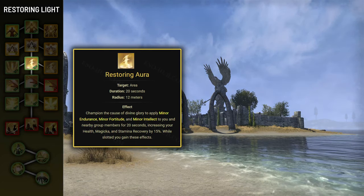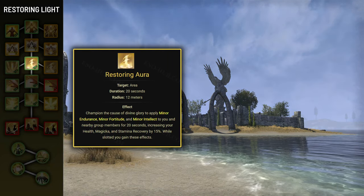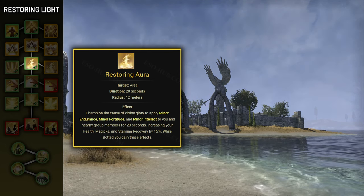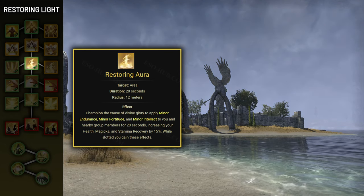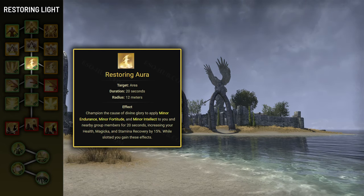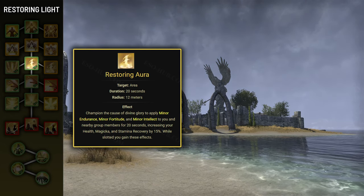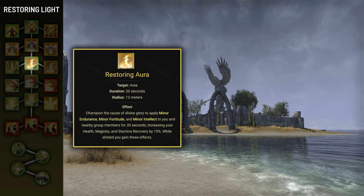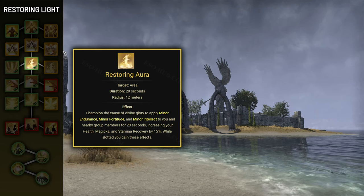Next skill is Restoring Aura, which grants you and everyone within 12 meters Minor Endurance, Minor Fortitude, and Minor Intellect for 20 seconds. These buffs increase all of your recoveries by 15%. You also passively gain these effects while slotted. It's a very good skill that improves everyone's sustain, but it won't always be necessary as these buffs have many other sources from other classes' abilities.